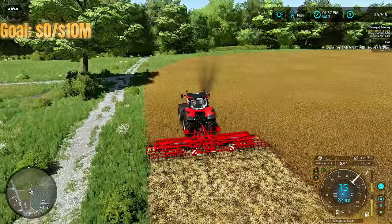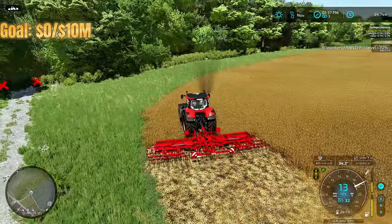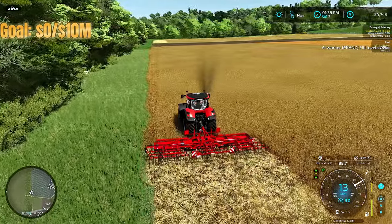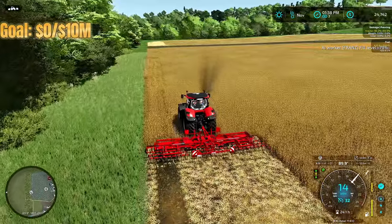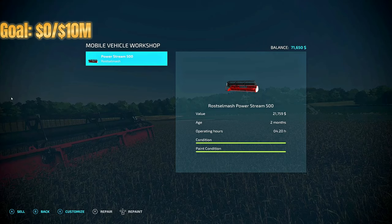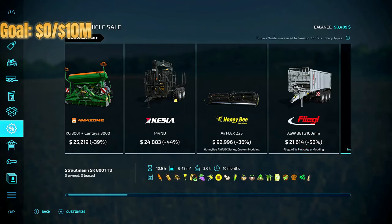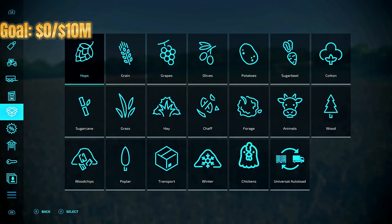I've got a worker going on mulching the large sorghum field since it'll take a while. I'm going to do something about this harvester because it's taking way too long — we've got too much to harvest and too much to do. We're going to sell it, but first we'll repair and repaint it to get maximum value. We'll take that money and get a much better, bigger harvester. We just made some good money on the sale. Nothing's on sale for harvesters right now, so let's go grab the one I want.